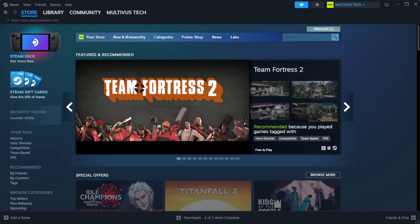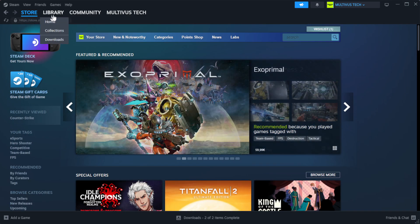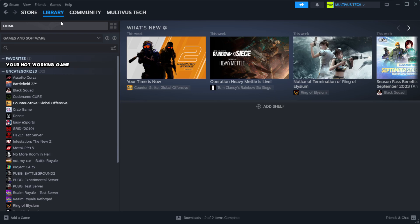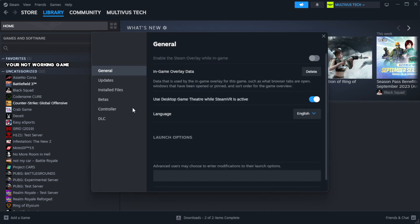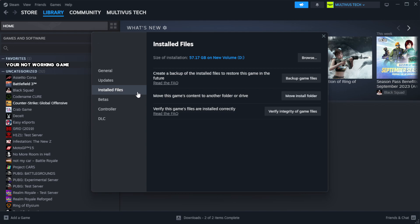Open Steam and go to the library. Right click your not working game and click properties. Click local files and verify the game files. Wait for the process to complete, then after complete click browse.